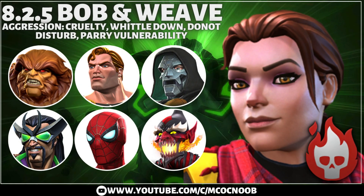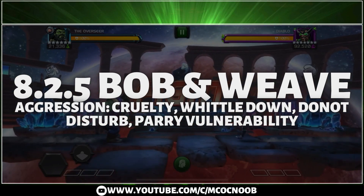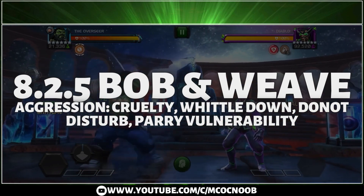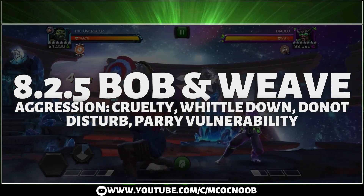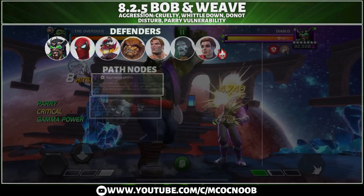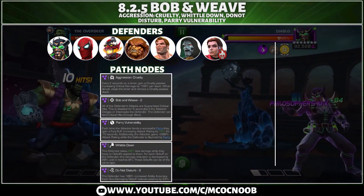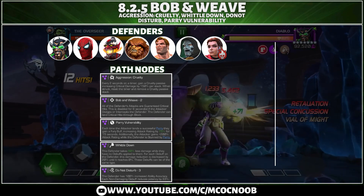Hey guys, welcome back to the channel! Today there is another exploration path on 8.2.5. The nodes are going to be Bobbin Weave, Aggression Cruelty, Whittle Down, Do Not Disturb, and Parry Vulnerability. With Bobbin Weave, all the defenders are going to do guaranteed critical hits even in your block, and you can disable it by dodging or intercepting the defender for eight seconds.